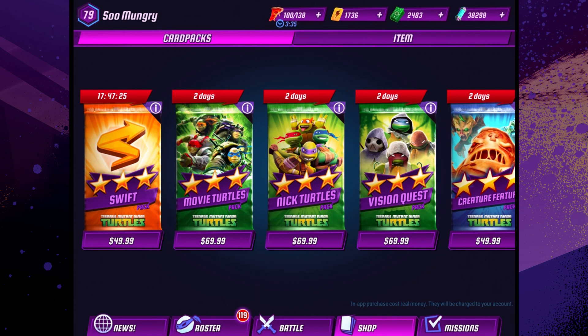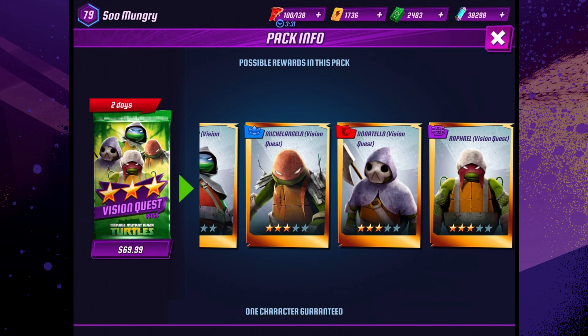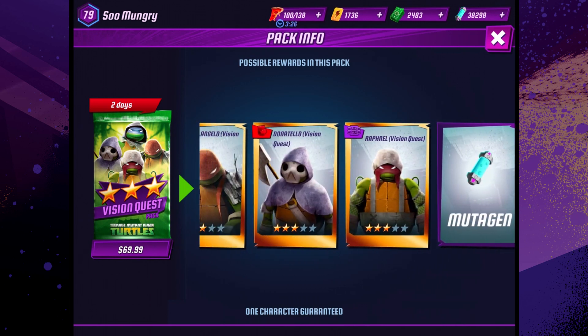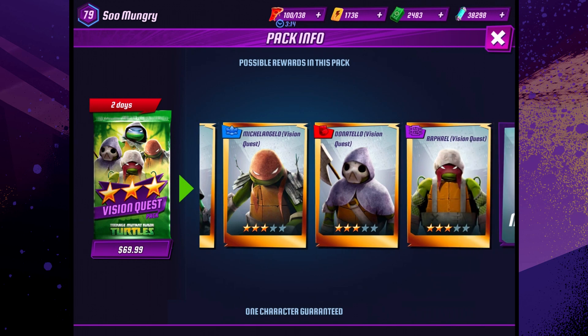So let's go ahead and take a look at the pack. Here are the Vision Quest Turtles. I would like to get some more DNA for Leonardo. In my opinion, Vision Quest Leo is the most OP character in this game. That armor is outright ridiculously overpowered, and that goes for any character with the armor ability. If you have a character with that ability, it just increases your team's awesomeness by a million percent. It's just such a good ability.